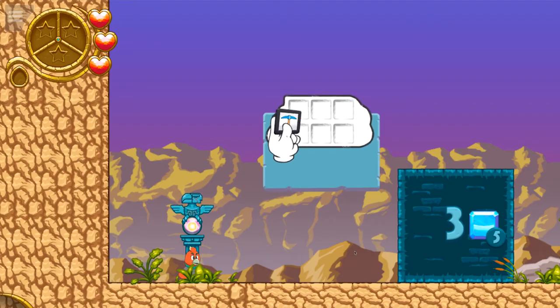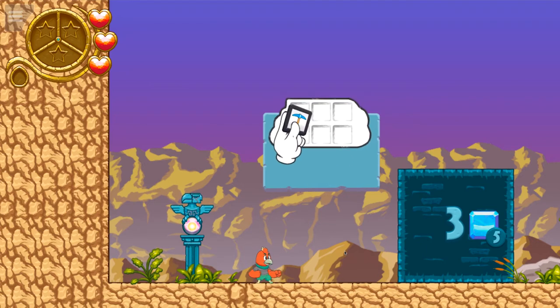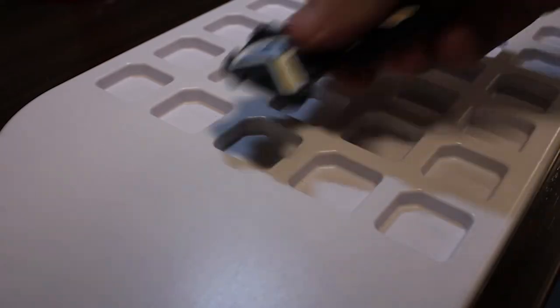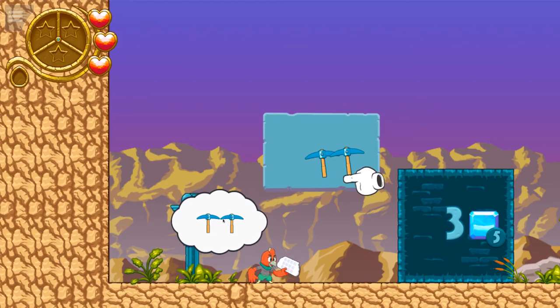Here's a look at the other character you can select in the game. And now on to subtraction — the block is asking for three but there are actually five gems on it, so I'll need to use two pickaxes to take away two of those gems to equal three.